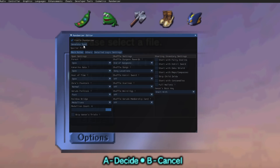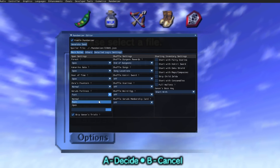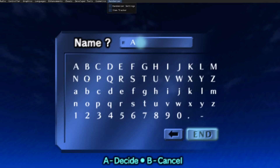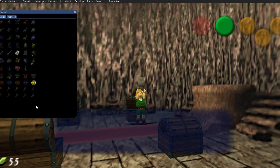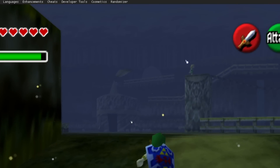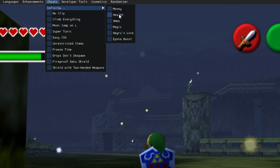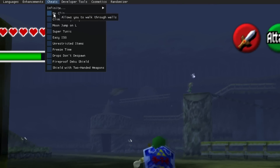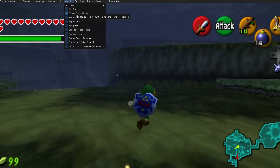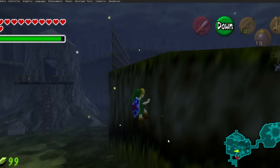Lastly, you can use the Randomizer feature to create a randomizer save. There are a ton of settings for how you want the randomizer to work, and there's also a built-in item tracker. This is great fun for someone who is bored of the story and wants a challenge. Besides the features mentioned, there are many more that are fun and enhance your experience — cheats are also built into the game, including fun ones like Climb Everywhere. I do recommend looking through everything and testing things out.